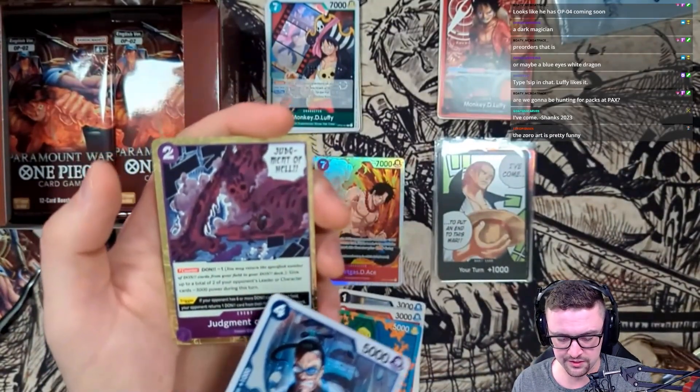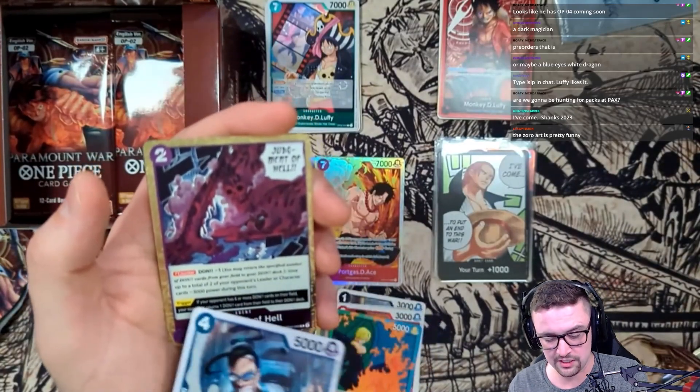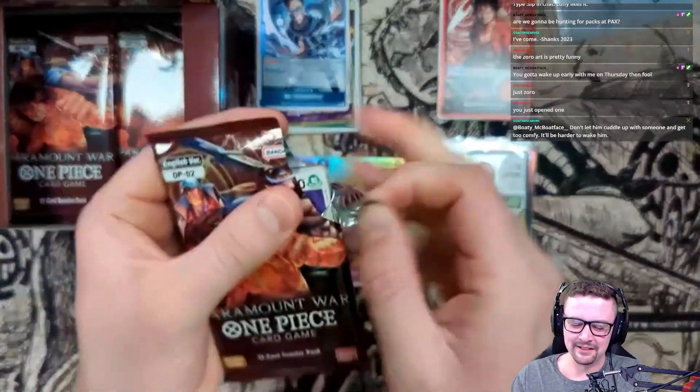We got Mr. Three and Judgment of Hell. This is the card I was thinking of - it gives two characters minus three thousand. Not one character - two characters! This card is insane. Alright, come on now!